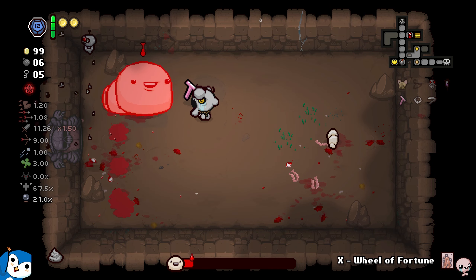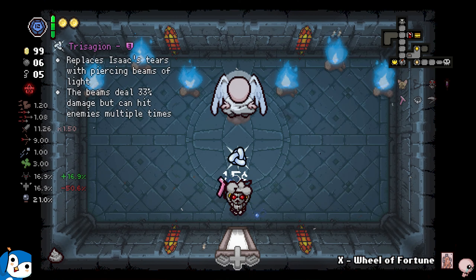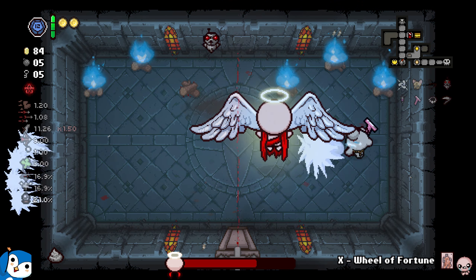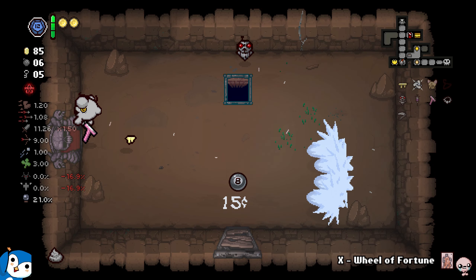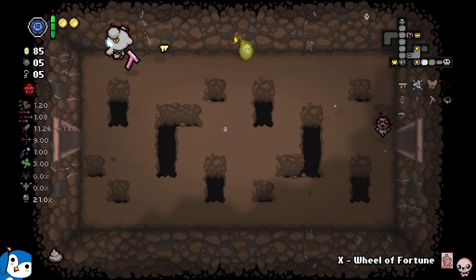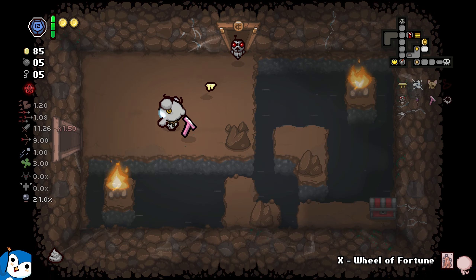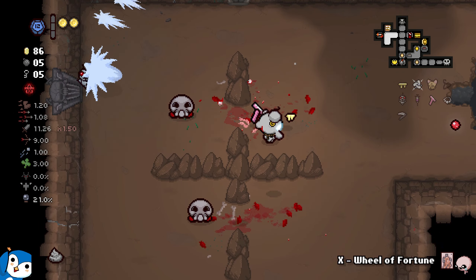I went into the boss - it's Chubb. Look at our damage, one shot of our tears is massive. I got the angel visit first, maybe something nice. I'll take Trisajan - I don't give this item enough love or respect so I'll just do it. I'll take the key piece, some money back, and there's a shot speed up so I cannot take that.